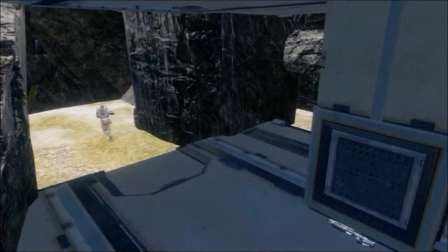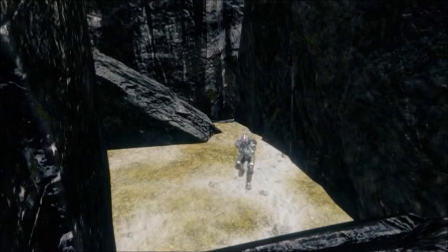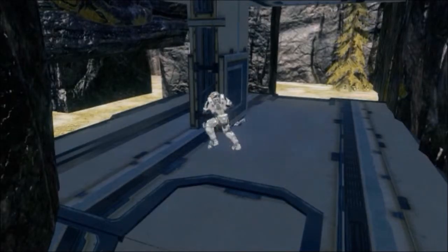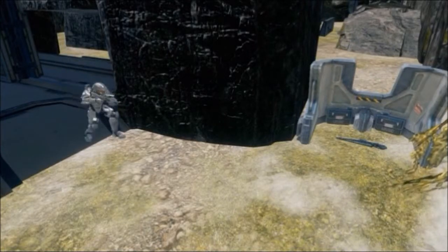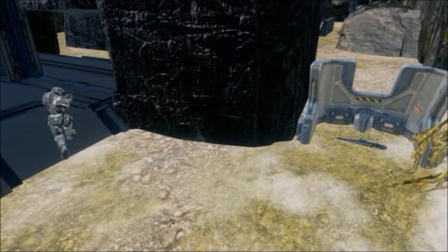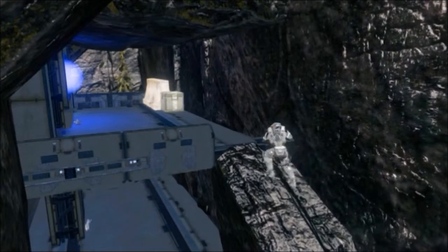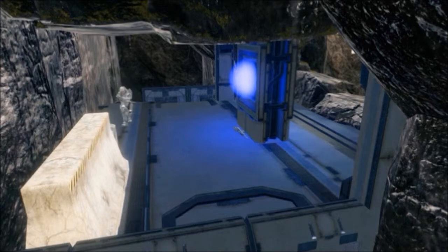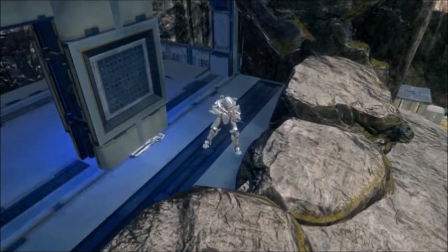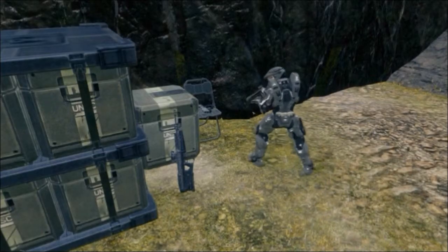With this map being symmetrical, Blue Base is the same: the spawn area with a suppressor near the ramp and the lookout area, the ground floor with the assault rifle, the light rifle and the barricade outside, the three rock doors, the plasma pistol, upstairs with the scenery and the DMR, and the balcony with the rail gun and cover. The boxes with the DMR and magnum are also present.